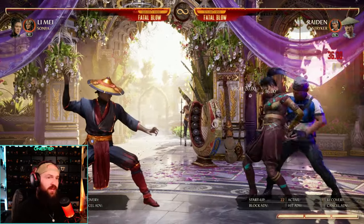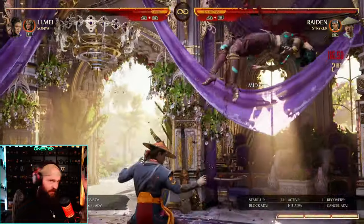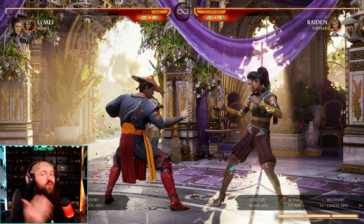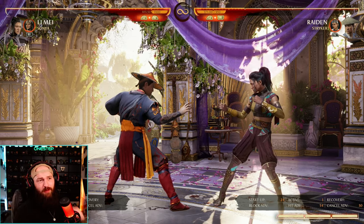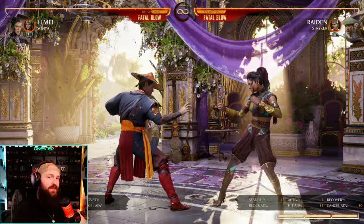Down cameo is his handcuff move right here. It actually re-stands our opponent. What's a re-stand? We knock our opponent up, they're knocked down. On their way up from being knocked down, they have a chance to do an armored wake-up move, they can delay the wake-up, or they can do an invulnerability wake-up with their cameo — they have a couple options. However, while your opponent is in the air, if you do down cameo with Stryker, he will handcuff them and re-stand them, like this.